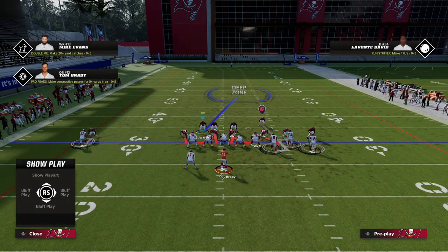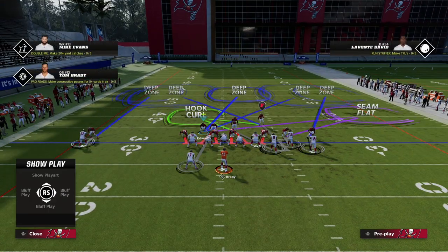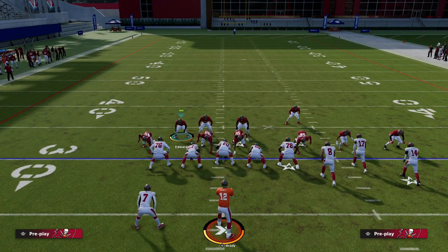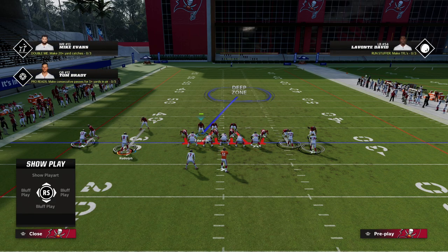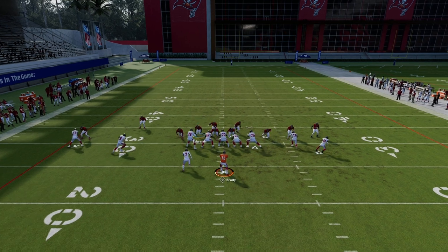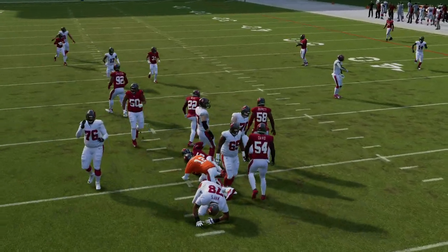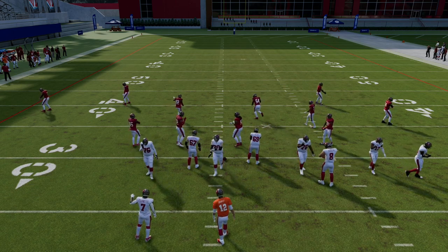We're not getting the crashing of the linemen down — crashing the line will fix that — but now if I motion this tight end across the formation, you'll notice the safety follows him, and I'm able to stay in my primary assignment, which is the running back, as you can see.